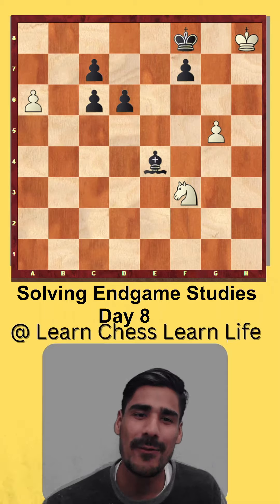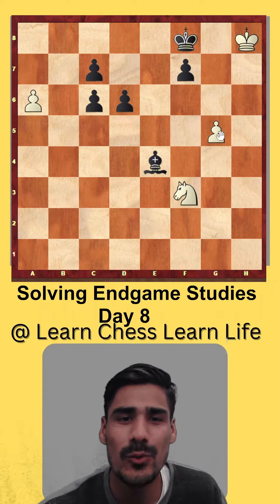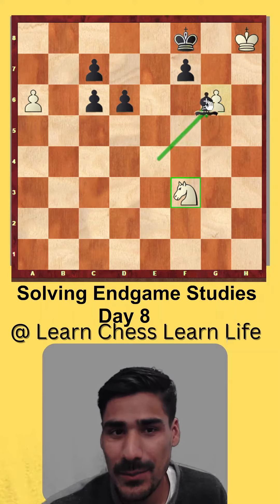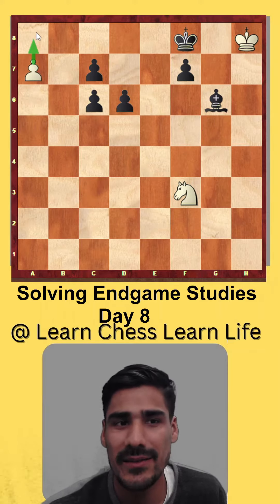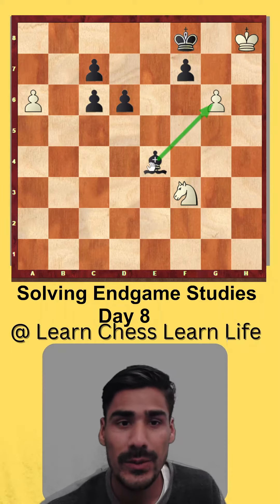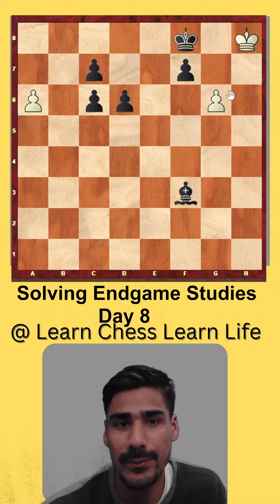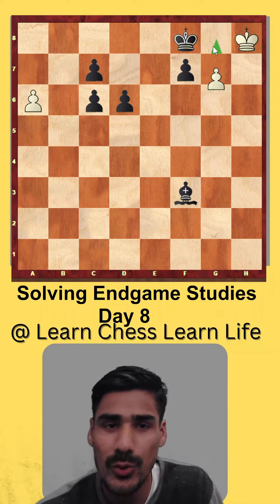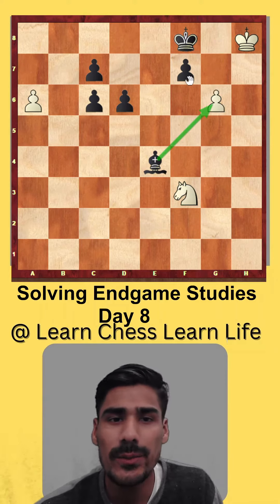The correct continuation is a very important move: g6. In this position you can't take with the bishop, because then a7 and a8 becomes a queen. Also, you can't take my knight, because if you take my knight I will play g7 and g8 — it will be a queen. So the only move is to take the pawn.